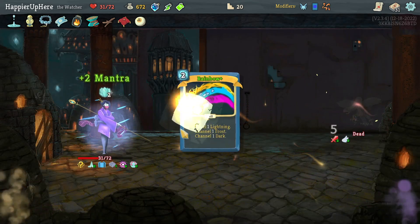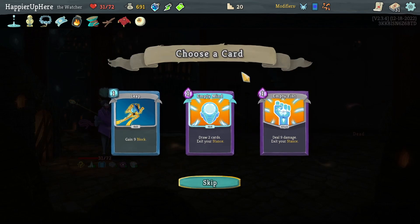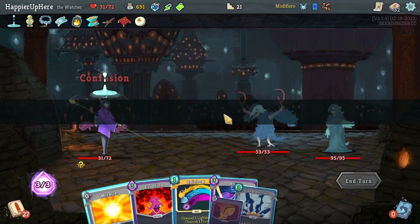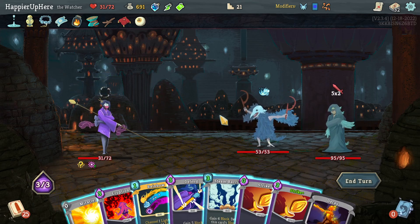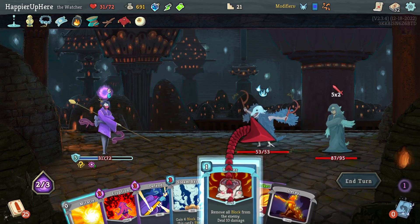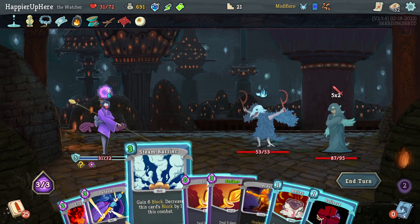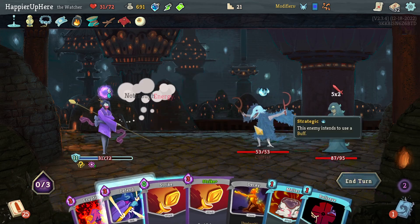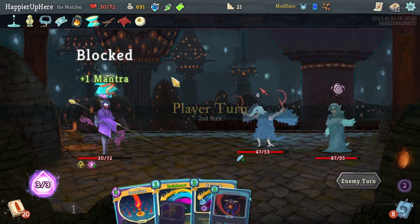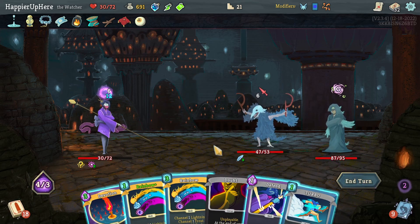Got the Rainbow upgraded - it's probably actually bad because of the energy cost. Empty Mind is better - I need more card draw. Cultists and Chosen next. Let's do Rainbow instead of Eruption this turn. Melter is nice but costs one energy - instead let's play Steam Barrier, then a Strike. I really have to watch my HP, it's a little low. Aggregate is nice - allows me to play two Rainbows, be fully defended, and deal good damage.